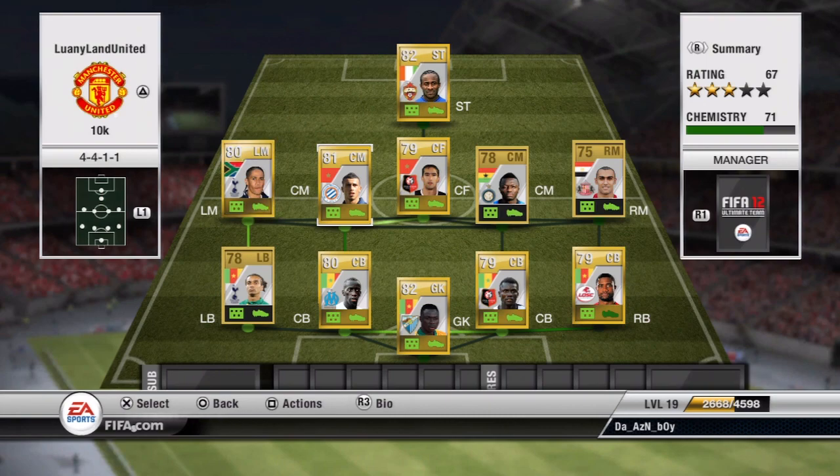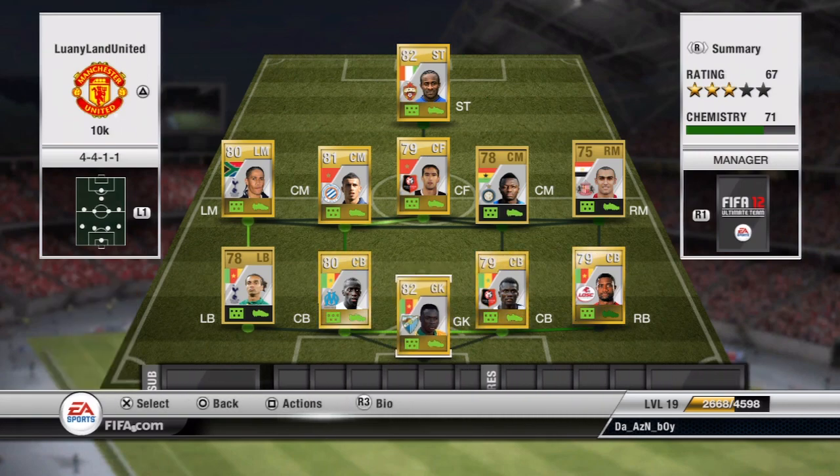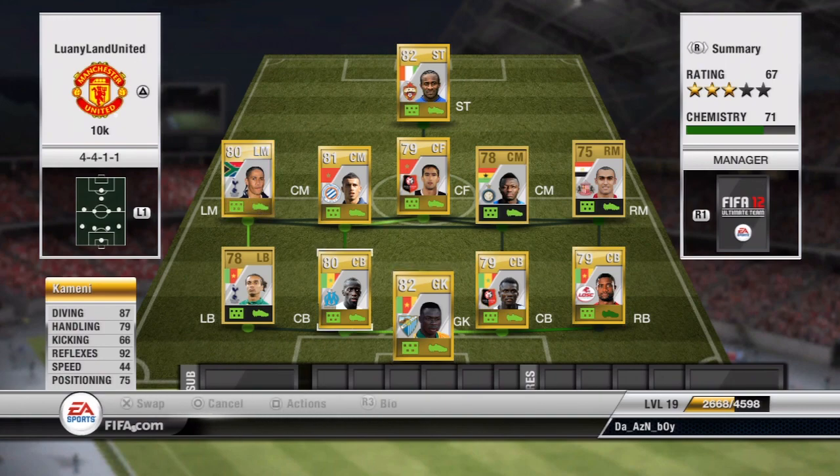Let's start at the very bottom — I have a goalkeeper, Kameni. His diving is really good and he actually plays in the Russian League, and that's the main reason I bought him. He's a really good player. His reflexes are up in the 92s — you can't really see that much in some goalkeepers. Casillas has it, but Kameni is amazing with his reflexes. I bought him for about 900, so that's under the 1k mark.